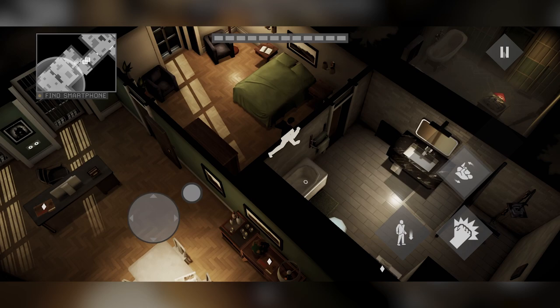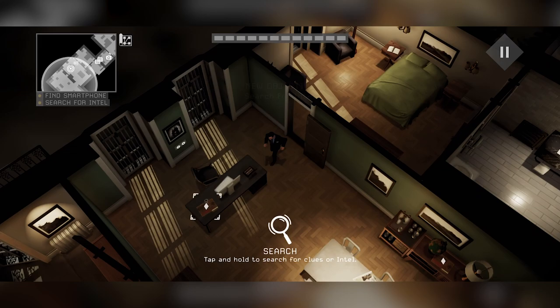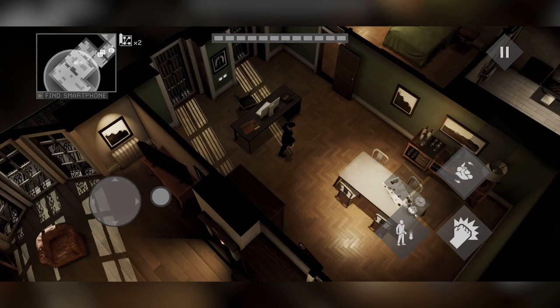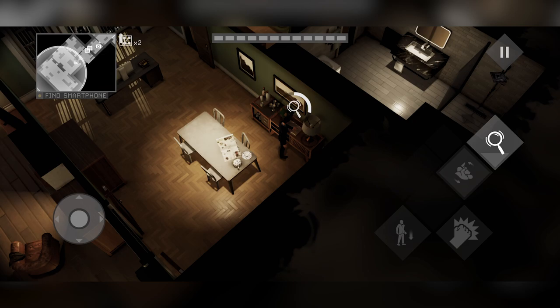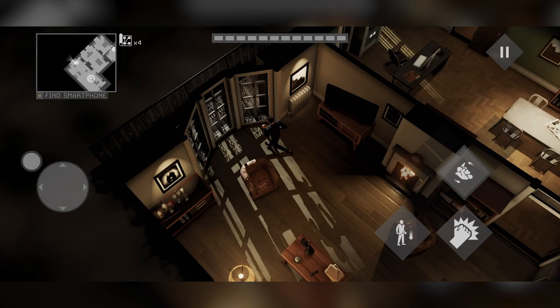Bond is back! Hello everybody, it's Scott here and we are playing through Cypher 007, available exclusively on iOS via Apple Arcade. So if you're subscribed to that service you'll be able to download and play this game. I'm playing through on my iPhone. This is a brand new story for an officially licensed Bond game — the latest in the Bond gaming catalog — and we are fighting against Spectre, an old enemy but a new story. Right now we are exploring Bond's apartment, and I have to say it's a pretty lush apartment — I'd be gutted to be taken on missions if this is where I lived.